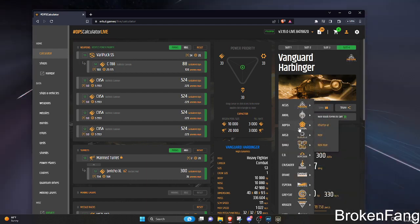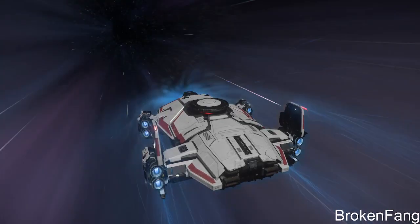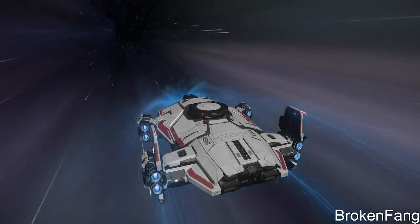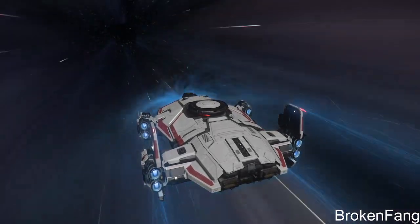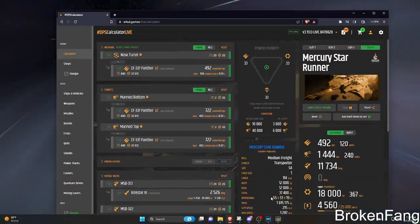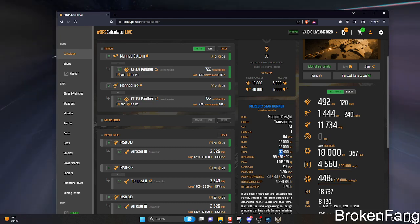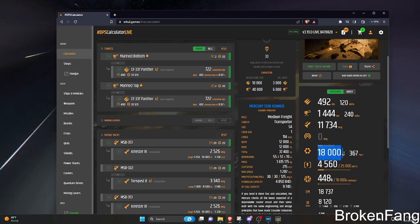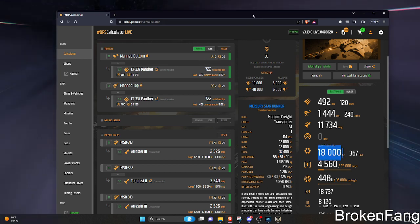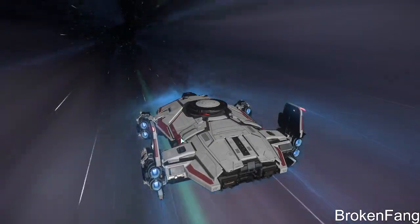Let's look at an RSI Mercury Star Runner — it's got three times the hull hit points of a Mercury Star Runner, with the same shield configuration, just to give some context of how tanky this is. It's rumored they're going to come out with a medical variant, and I think what I'm going to do is upgrade from the explorer to the medical.